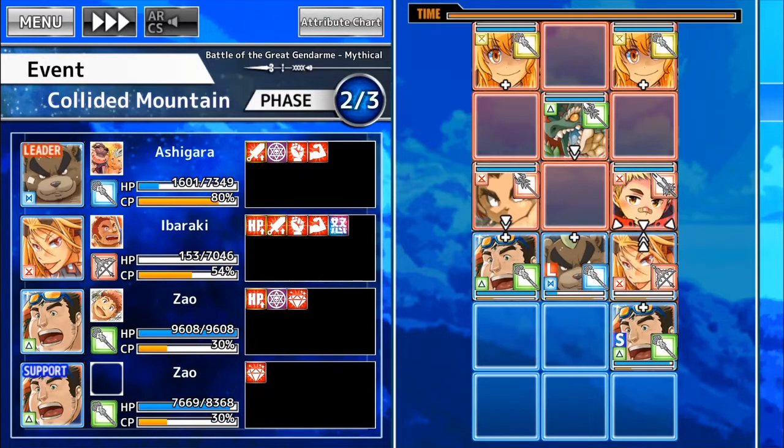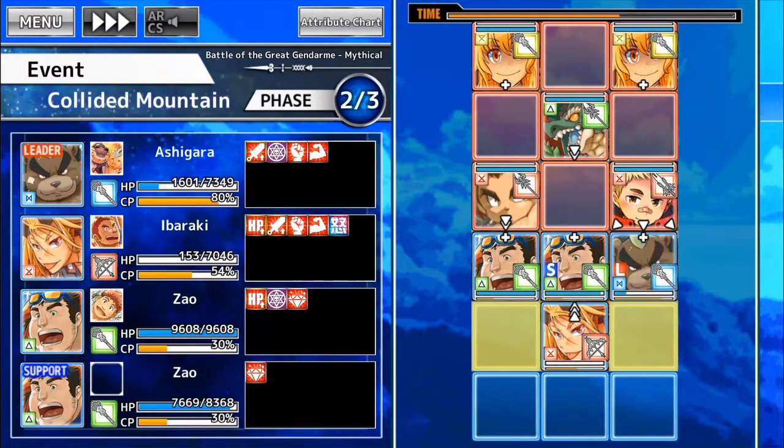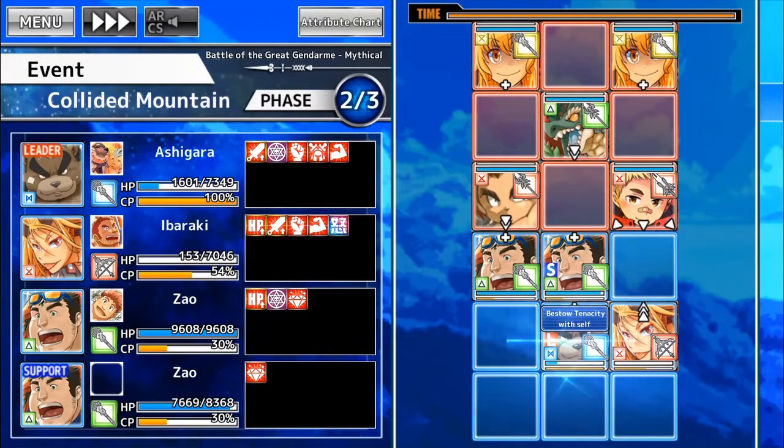In which case, it'd be good to have the Zaos on a diagonal from each other. But I want to deal damage to those guys in front. Let's try this. Yeah, that should be fine.